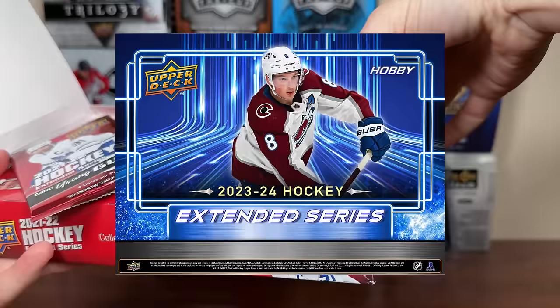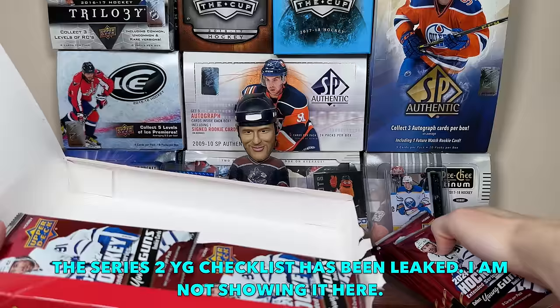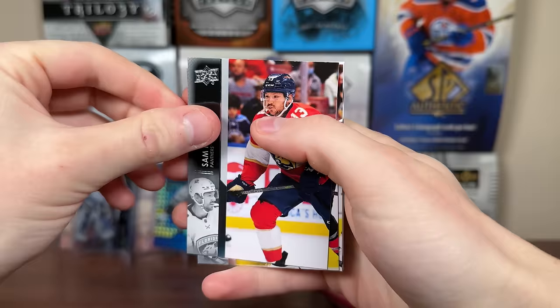I should probably discuss 2023-24 and how Series Two is not as strong as anticipated — mainly because Fantilli and Cooley won't be in Series Two, they'll be in Extended. Bedard's canvas is going to be Extended too. They're not guaranteed six Young Guns per box even though they're adding 50 Young Guns in 2023-24. Every year Extended has tanked in value pretty aggressively, but let's check out Extended.